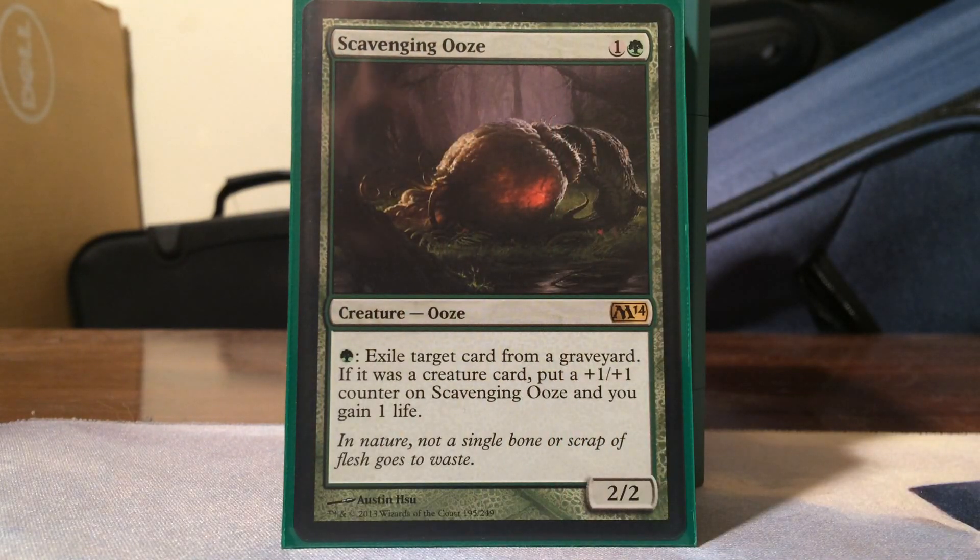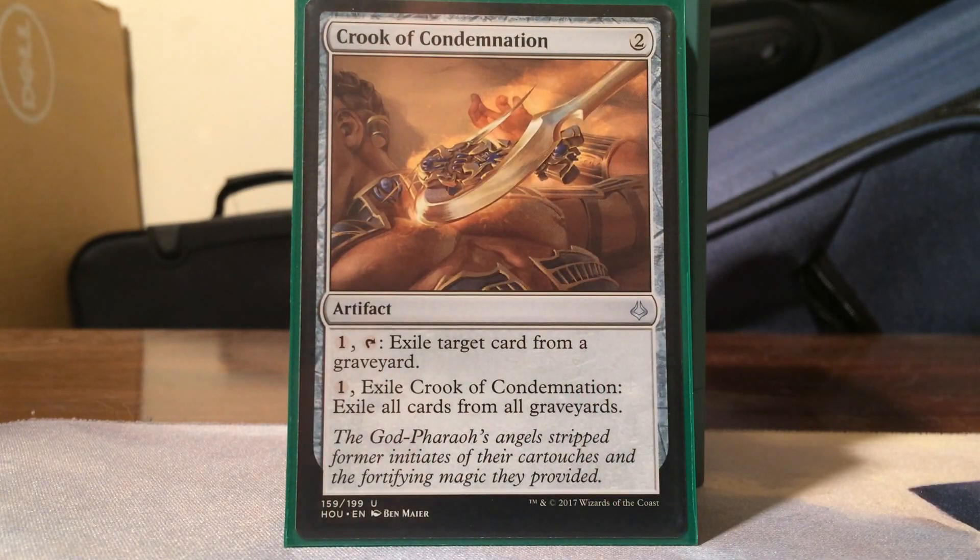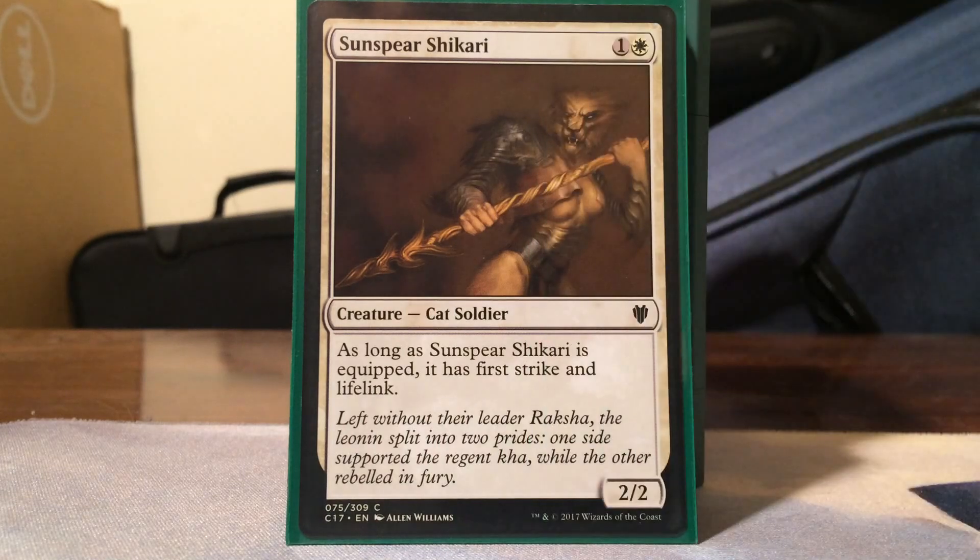For graveyard hate, we have Scavenging Ooze - it's amazing. You can exile creature cards, make it bigger for Voltron, and gain life in the process. Crook of Condemnation is a new card and honestly a new staple - I recently picked up a playset because they're really good. In Commander I like it better than Relic of Progenitus because the first ability lets you target a specific card, so you can answer things without having to exile all graveyards at once. Cards with options are usually good.